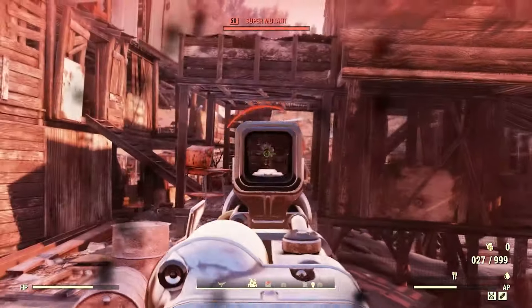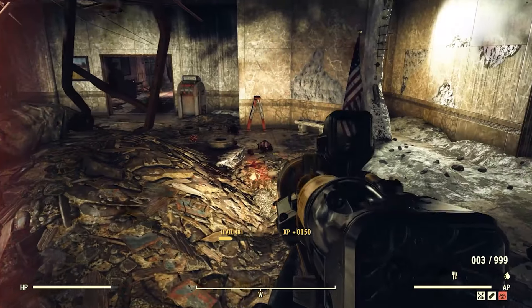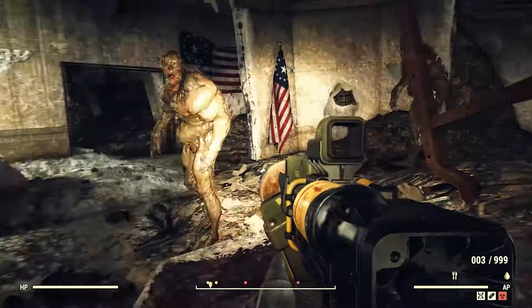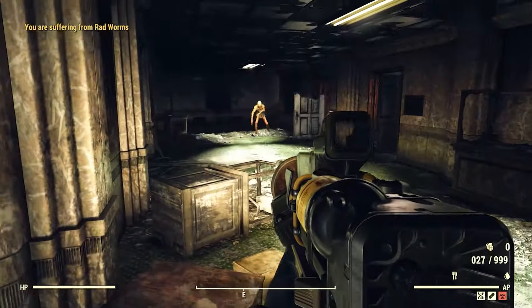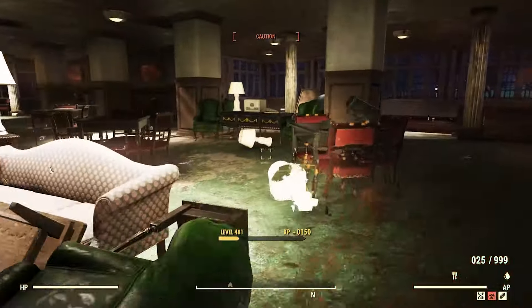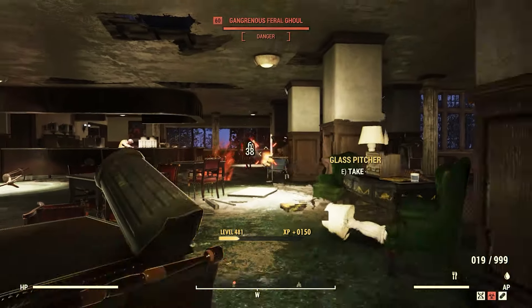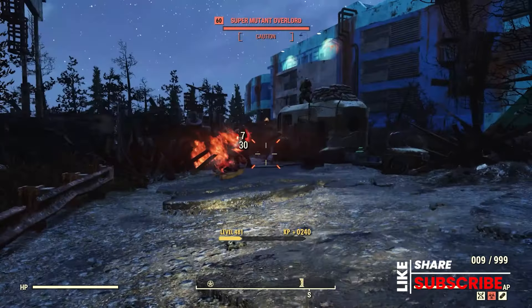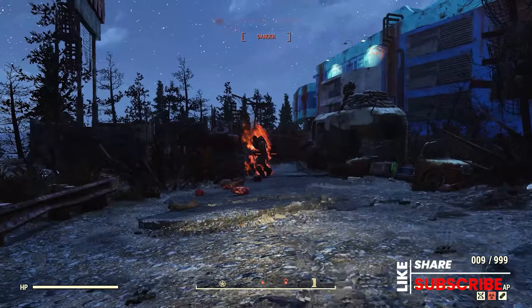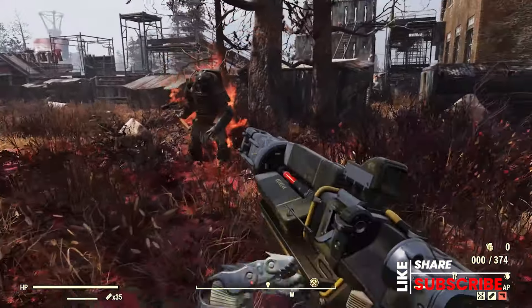Hey guys, Naked Vault Dweller here, and in this video we're going to go over Minerva's next inventory and location for the dates of June 3rd through June 5th. In case you're new to Fallout 76 and you're wondering why Minerva's so important, she sells her plans for 25% off the normal gold bullion price that other vendors sell them for. Give the video a thumbs up if you like it, hit the subscribe button if you want to help me out. Minerva's next inventory and location — let's go.